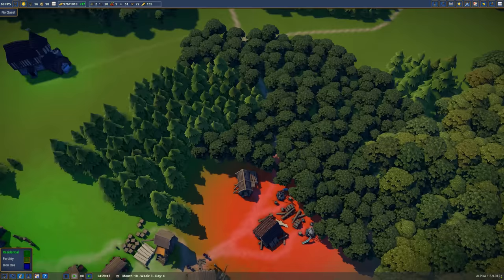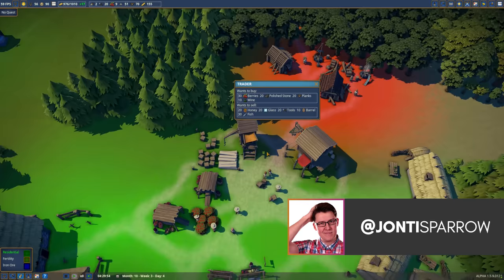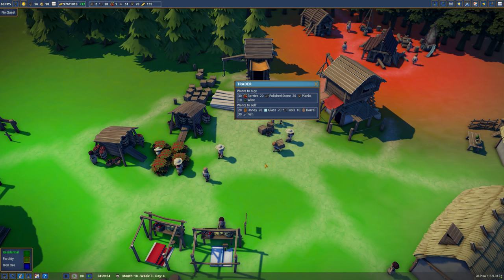I just saw a trader and I'm really hoping this trader wants to sell cloth because we don't have cloth available yet. Honey, glass, tools, barrels and fish. That's disappointing.